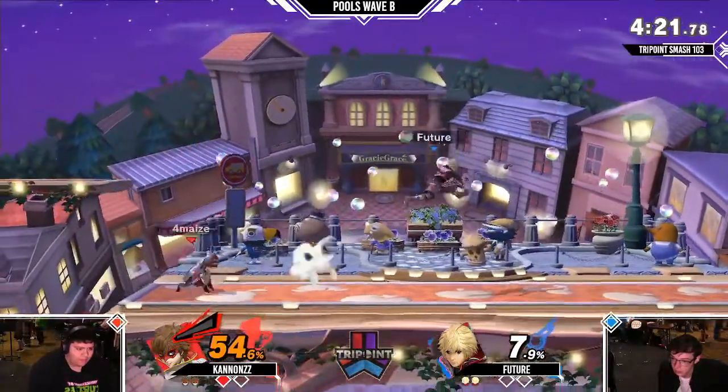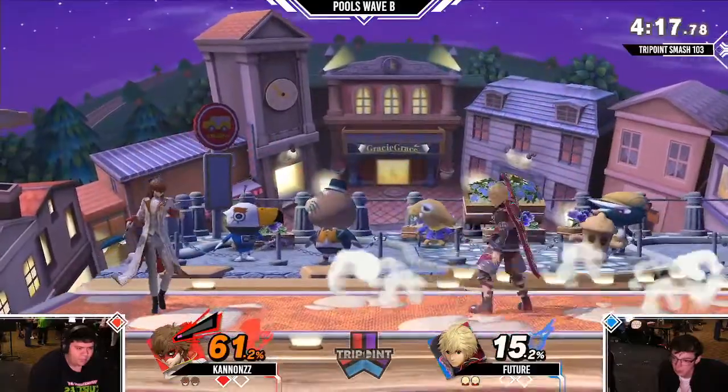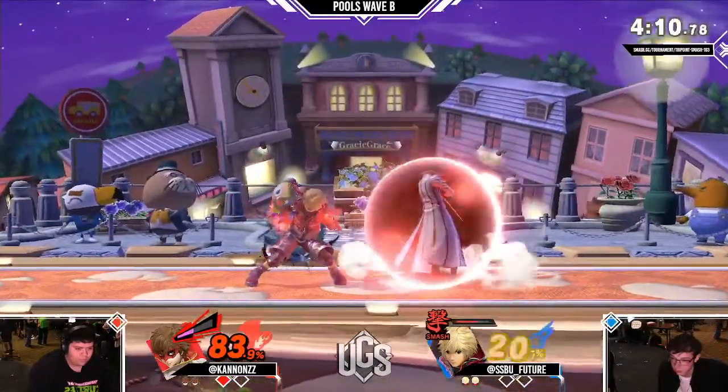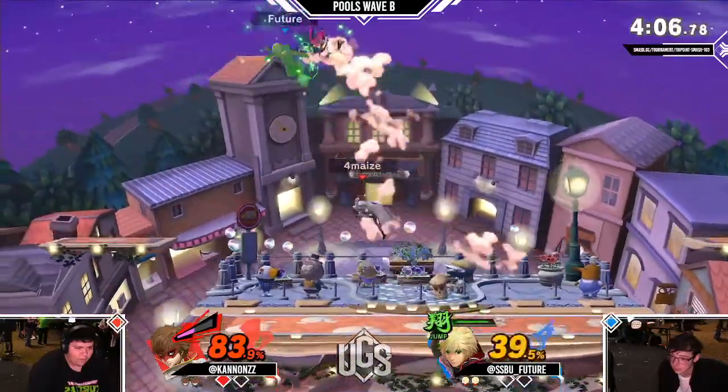Monado buster — I don't know that many people know this, but Monado buster actually makes Shulk a bit slower. Great up smash beating that shield. Now Monado smash — can he take a whole stock lead? The answer is no.